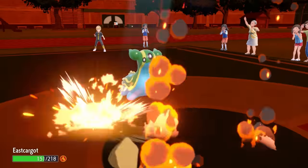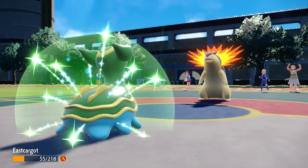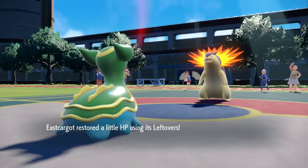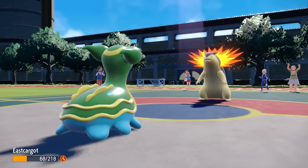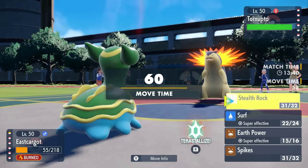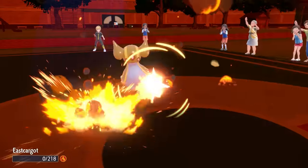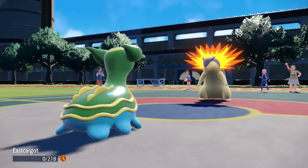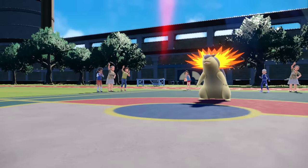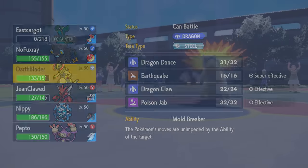Gastrodon is in a spot where I kind of just am planning to sack this thing. The fact that they still have a healthy Venusaur with the Sun up - I'm not going to find myself in too great a position. There are two Grass types over there with Whimsicott as well. I just let it finish me off with two Eruptions, which does take care of Gastrodon.